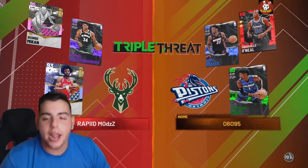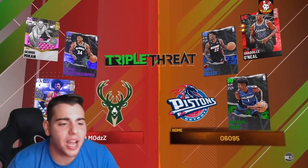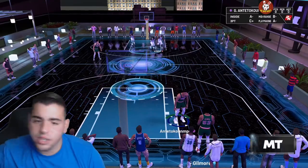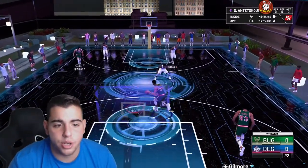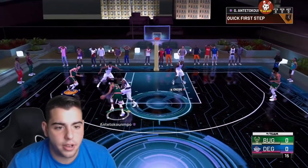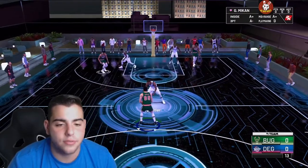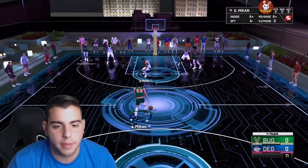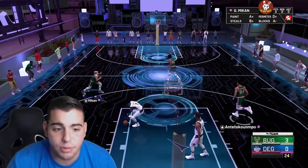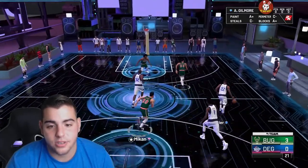We are versing Shaq, Jonathan Isaac, and Jimmy Butler. Let's get this W — we got three GOATs on the squad: Artis Gilmore, Giannis, and George Mikan. Let's try out George Mikan. He's very slow and it's going to be almost impossible to get past Jimmy Butler. Let's just shoot that — slightly late and it goes in. That's a three-point shot — a beautiful way to start off the game.